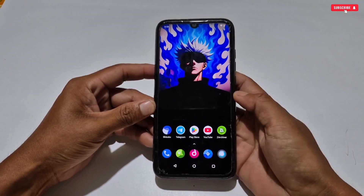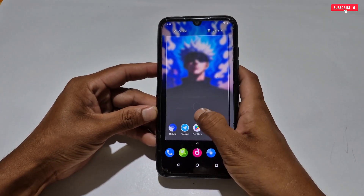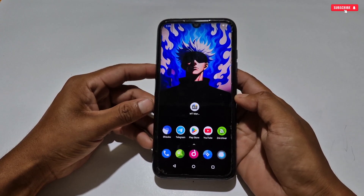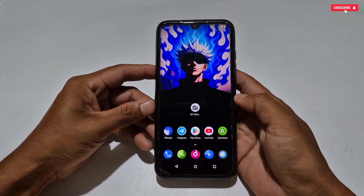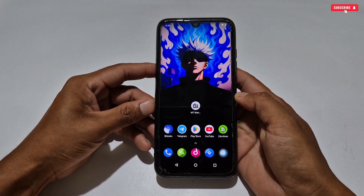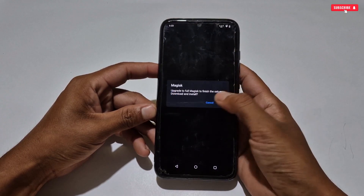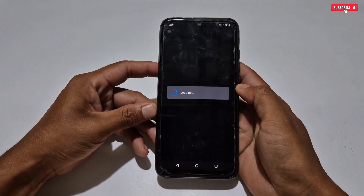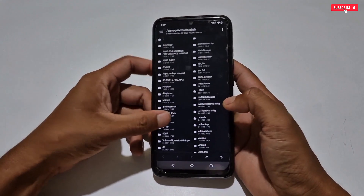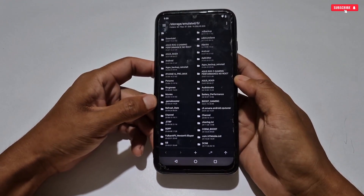Now we will try to flash the ROG5 Performance file. To flash this file, your phone has to have MT Manager application installed, or you can use Termux application. If you don't have MT Manager, I have provided the link — simply download and install from there. Once installation is completed, open the app and allow the required permissions for the first time.